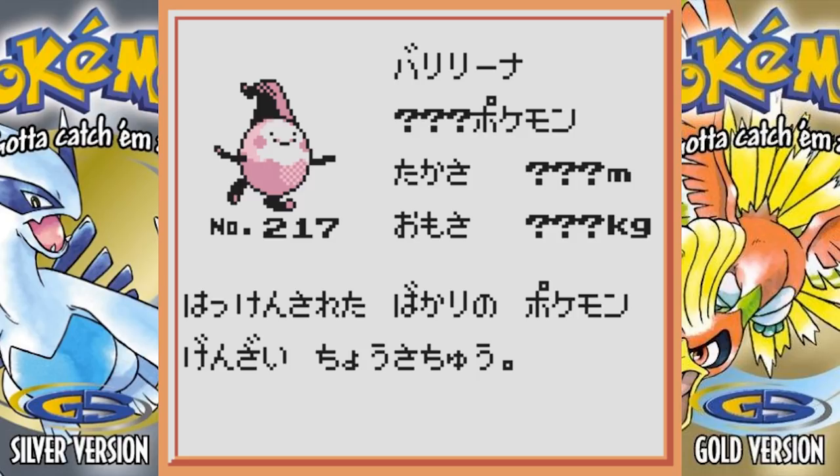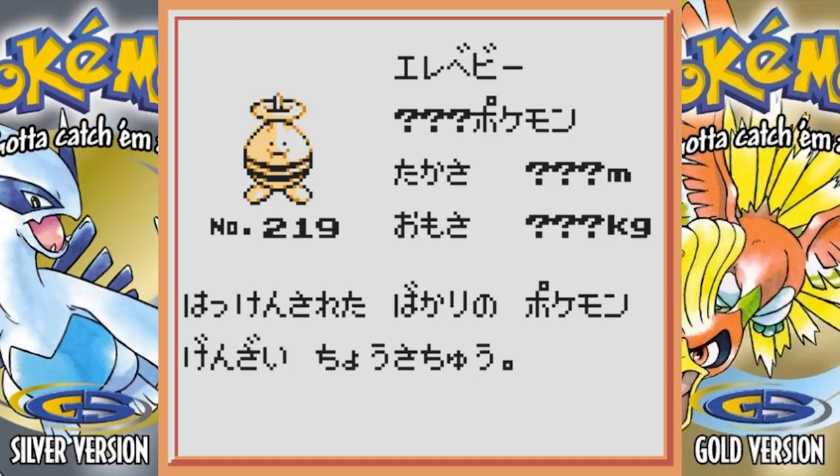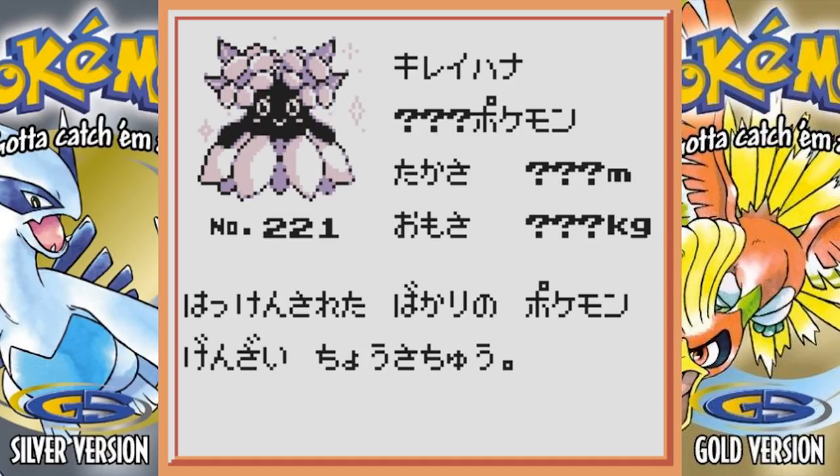Beta Mime Jr. is so funny looking — it looks like a little egg with little stub arms and a tiny magician hat. I love this thing. Beta Smoochum didn't really change all that much — it still has the same look. Beta Elekid changed a decent amount — it looks more egg-like, definitely adorable, but I still prefer the version we have today. Beta Magby still looks about the same.